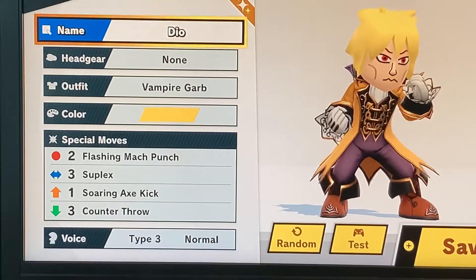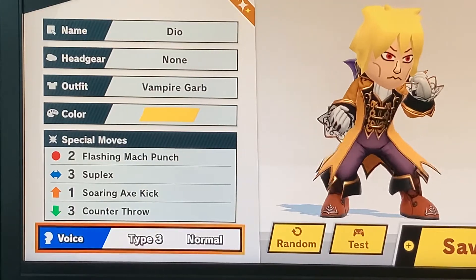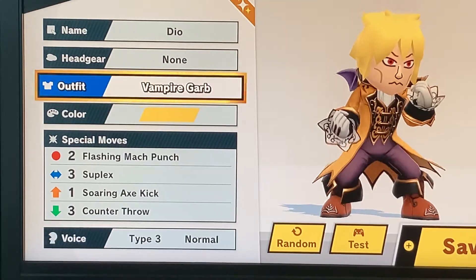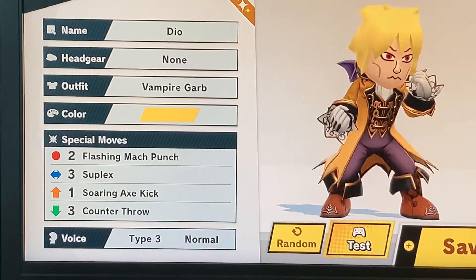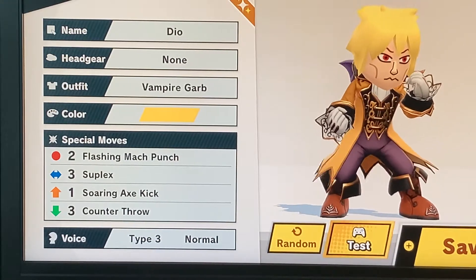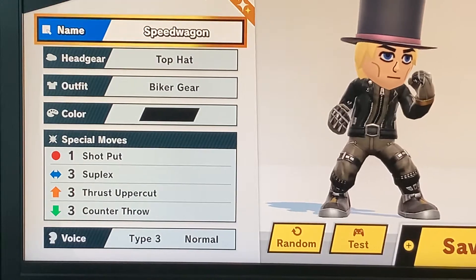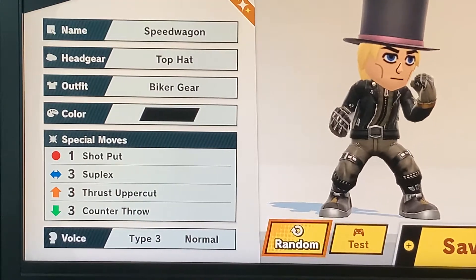Obviously, DIO is self-explanatory. It was pretty hard to get his voice down, but we managed to get it. And we used the Vampire Guard outfit because, well, look at that — it fits in pretty well. It's a little bit hard to do sometimes because of some of the limitations for the Miis.